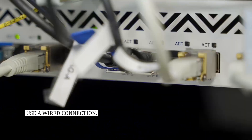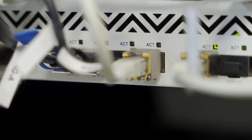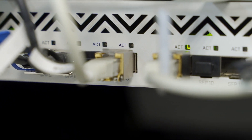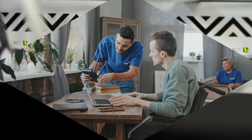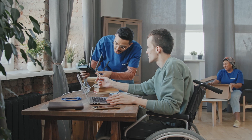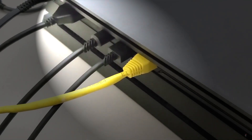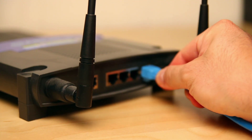Fix number three: switch to a wired network. If you connect your PS4 wirelessly or with Wi-Fi, there could be interference with the Wi-Fi signal that causes the connection to drop. Before you try to use remote play again, connect your PS4 to your router with an Ethernet cable. If you can't use a wired connection, move the PS4 closer to the router to make sure it gets a good wireless signal.